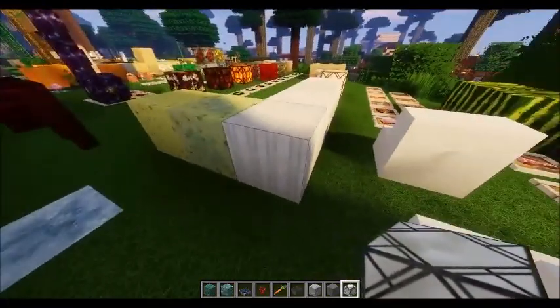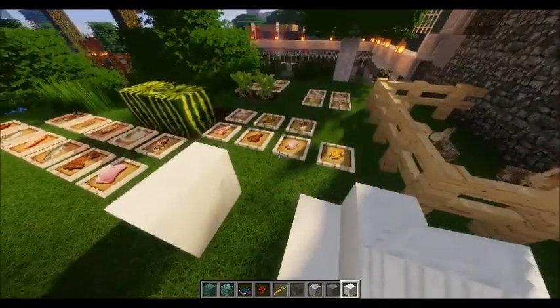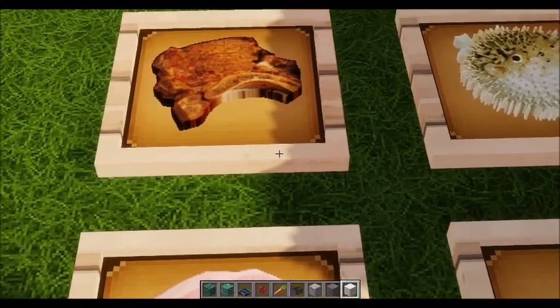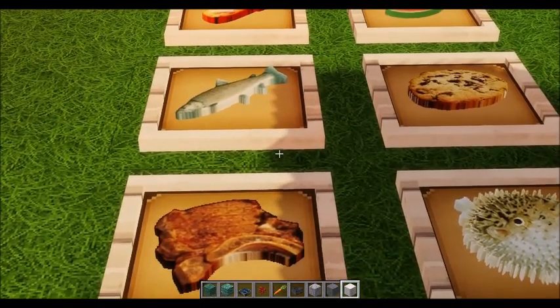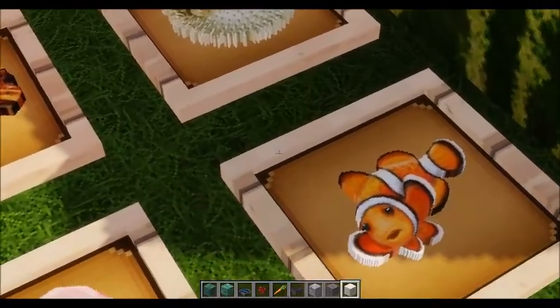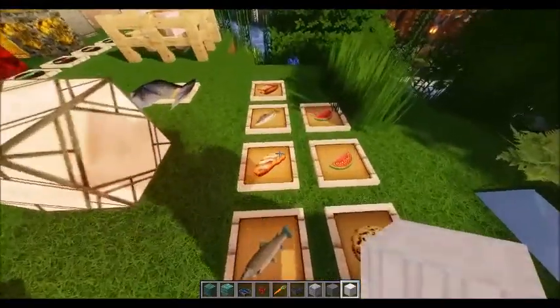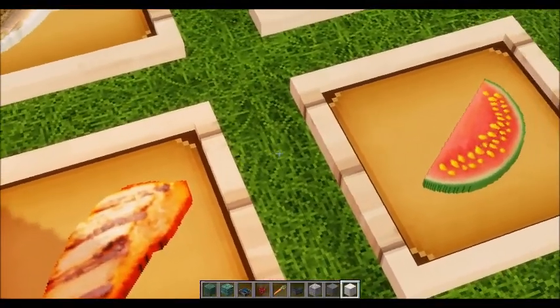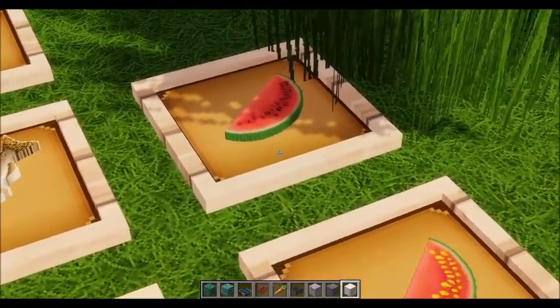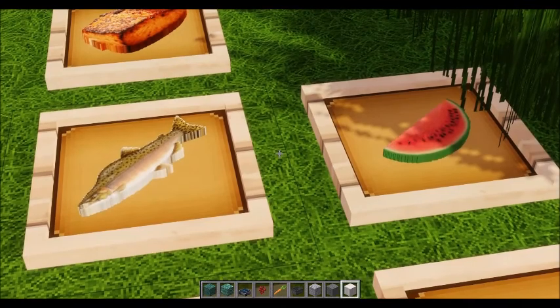We've got the dry sponge and the wet sponge, also very real looking. The quartz pillar here. These stairs. And we have regular raw pork, cooked pork, salmon, chocolate chip cookie, puffer fish, clown fish, and cooked salmon. Glistening watermelon, regular watermelon.